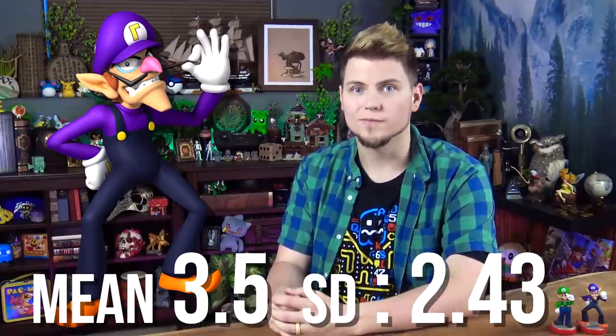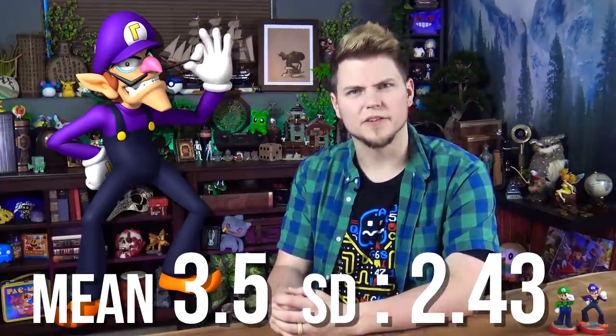Waluigi's dice block has negative 3 coins, 1, 3, 5, 5, and 7. We've got some good sides here — essentially a better Luigi, in theory anyway. We get a stall but at a decent cost of 3 coins, and we also have more higher numbers like the 5s instead of the 3s. Meaning his mean roll is 3.5 with a standard deviation of 2.43 — actually not better than Luigi in terms of speed. But the stall is pretty helpful, landing Waluigi at B, right behind Luigi.